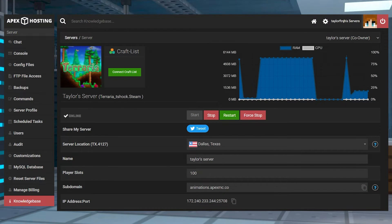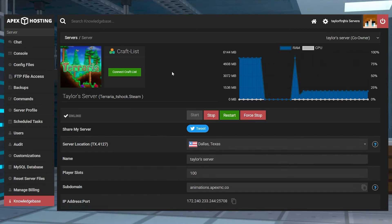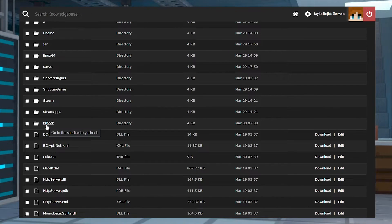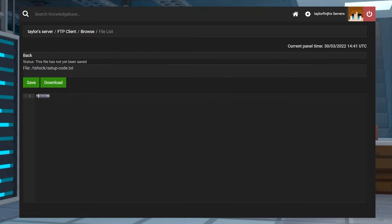Head to your Apex server panel and make sure that TShock is loaded up. There are two ways to find the setup code. The first way is to head to the console tab on the left-hand side and on the next page find your setup code. Another way to do this is by going through the FTP file access tab on the left-hand side, log in, and then locate and open the TShock folder. Find the setup code text file and then press edit on the right-hand side. Save the access code from your console or your FTP for later.